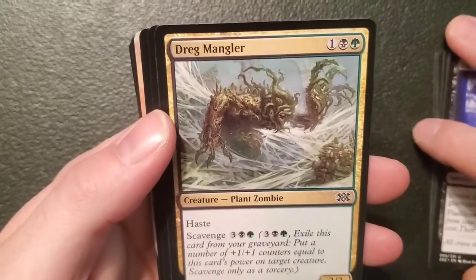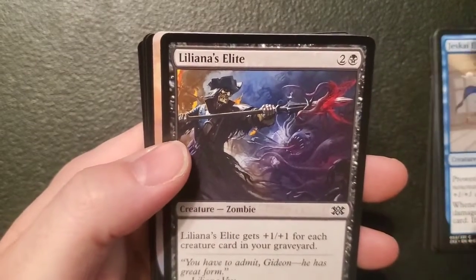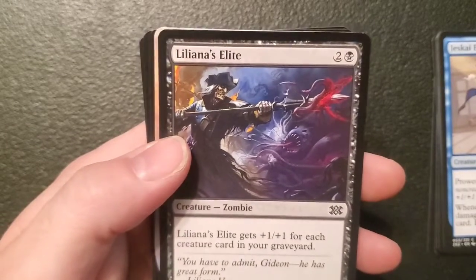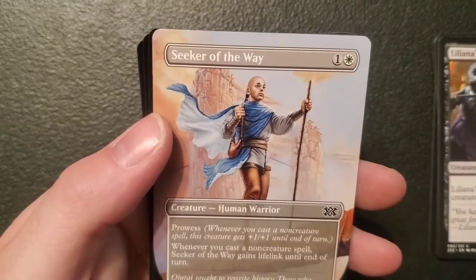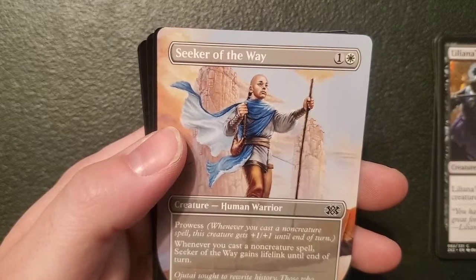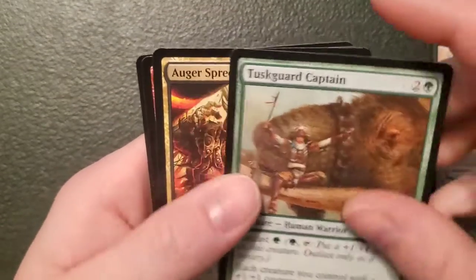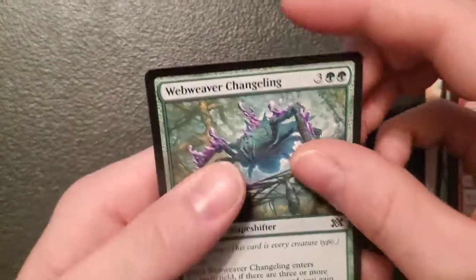Terminate — a pretty common one, an instant for a swamp and a mountain: destroy target creature, can't be regenerated. Unburial Rites — a sorcery for four and a swamp: return target creature card from your graveyard to the battlefield, flashback three and plains. Dreg Mangler again. Jeskay Elder. Liliana's Elite — a one-one zombie for two and a swamp: it gets plus one plus one for each creature card in your graveyard — that's pretty cool. Seeker of the Way — a two-two human for one and a plains, got prowess: whenever you cast a non-creature spell, Seeker of the Way gains lifelink until end of turn. Tuskguard Captain, Augur Spree, Hero of the Games, Web Weaver Changeling. The middle of this box has kind of sucked, but our start was so badass it makes up for it.